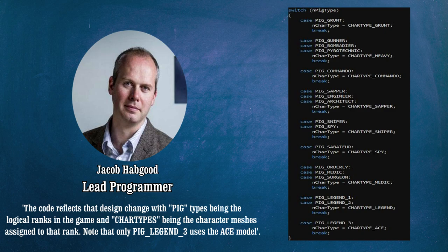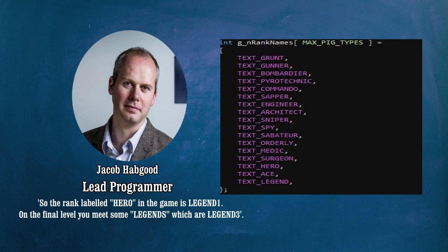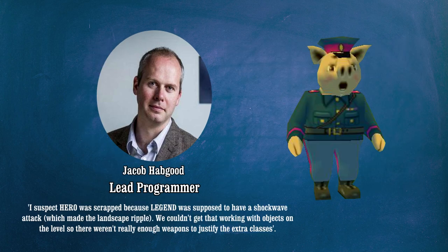The code reflects that design choice, with pig types being logical ranks in the game and character types being the character meshes assigned to that rank. Note that only Pig Legend 3 uses the Ace model. The promotion table shows that it is not possible for a player to promote their pig beyond Legend 1. So the rank labeled Hero in the game is Legend 1, and on the final level you meet some Legends which are Legend 3. I suspect Hero was scrapped because the Legend was supposed to have a shockwave attack which made the landscape ripple — we couldn't get that working with objects on the level, so there weren't really enough weapons to justify the extra classes.